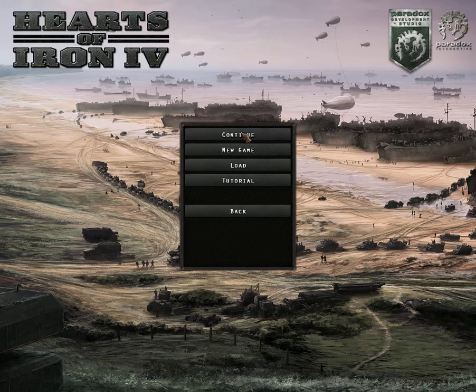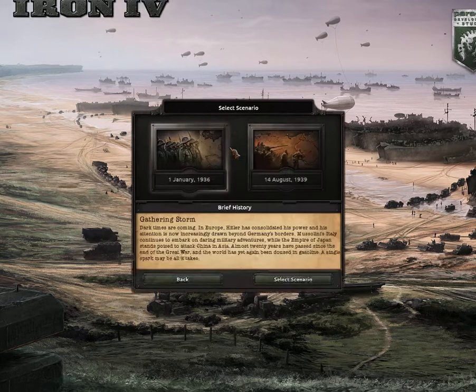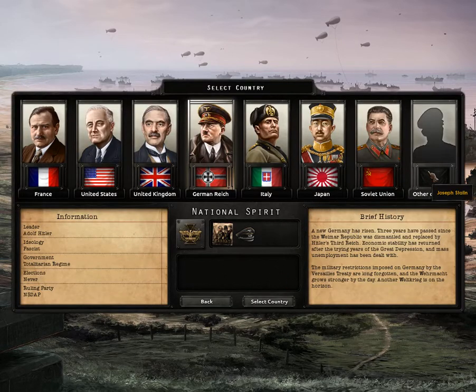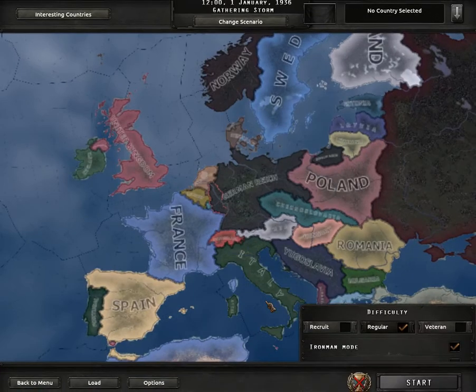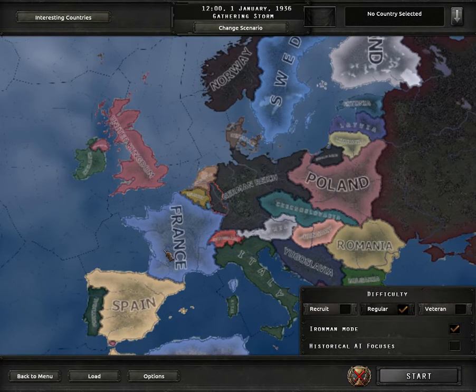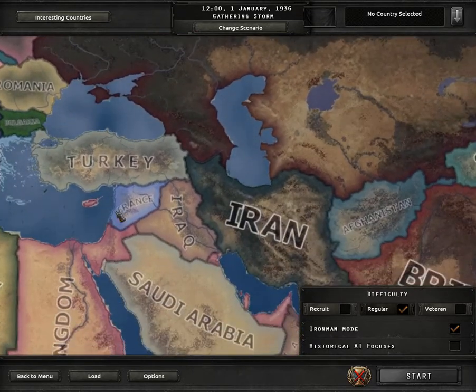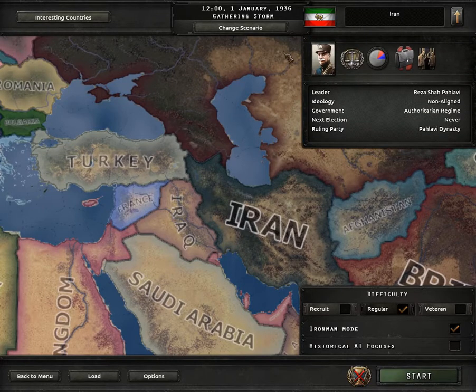I have actually already activated the mods prior to coming through to this. We will be starting from 1936. The Persia Rising mod gives an overhaul of Iran and the Persia region. Let's just see how good my geography actually is — let's find Iran. The leader is Reza Shah Pahlavi. I do apologize if I've mispronounced the names; I am from Yorkshire, so we do speak a totally different language here.